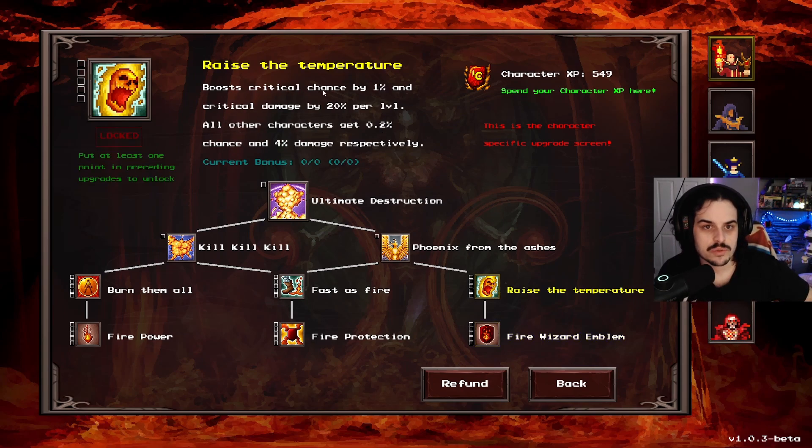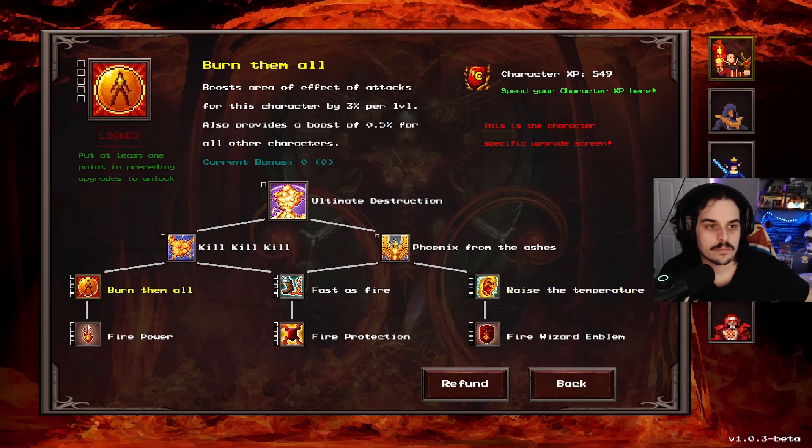Raise the temperature - boost critical chance. Boost the area of effect.